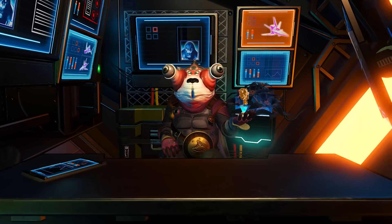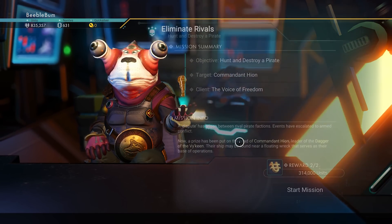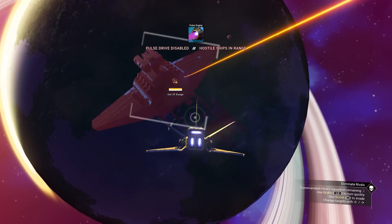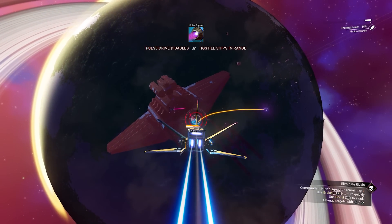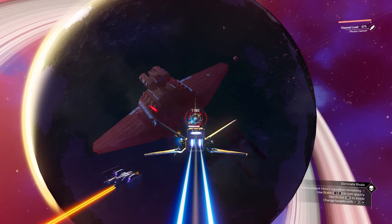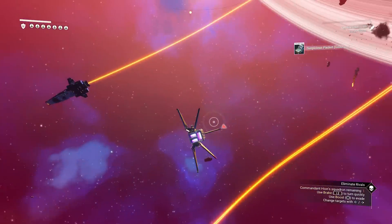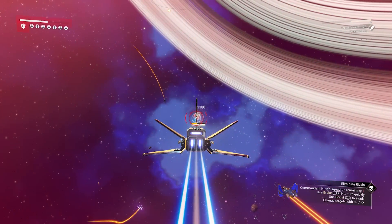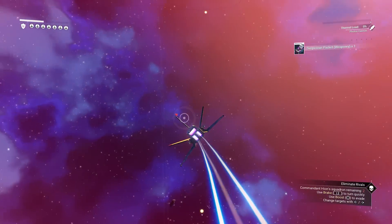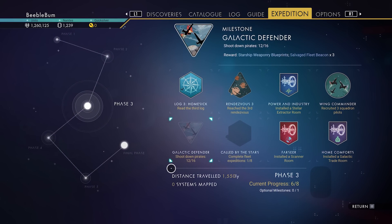Let's check for another mission. Hunt this one down. That's going a lot quicker now, isn't it? The squadron members can be okay, but they can be a pain. Anyway, let me kill off these pirates. If we check our milestones now, we've done 12 of the 16 — we still need to kill four more pirates.